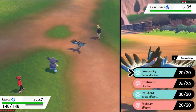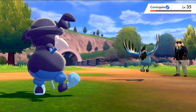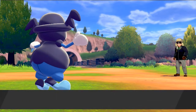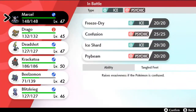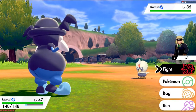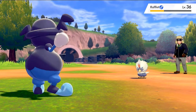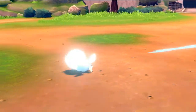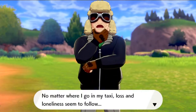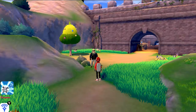Mr. Rime versus Corvisquire - Ice Shard does the thing and Corvisquire is defeated! Switching to Marcel for Cabby Bruce's Rufflet - another Ice Shard does it. We're winning, kicking butt, taking names. That pretty much does it for that trainer.